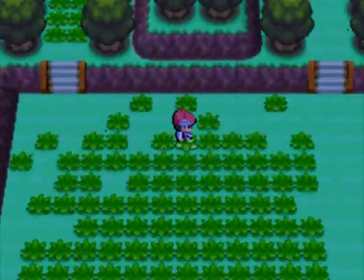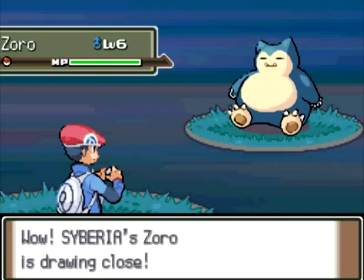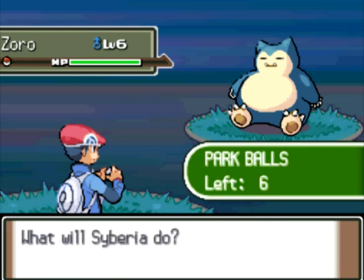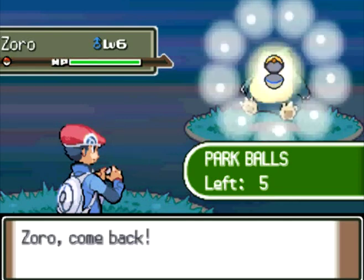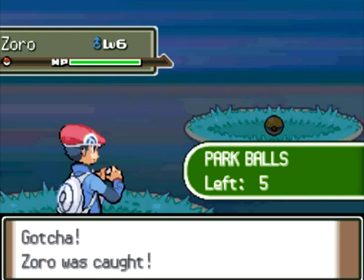I'm going to walk around in the grass until I find something. For some reason, a Snorlax is just going to magically appear on that patch of grass. Even though a Snorlax is bigger than me, I still can't see it walking around in the grass — I just have to randomly run into it. I guess all the trainers in this game have really bad eyesight. But when I see it, I can somehow immediately throw a ball at it and it'll go inside the ball, because that's how Pokemon works, and I'm talking too much.